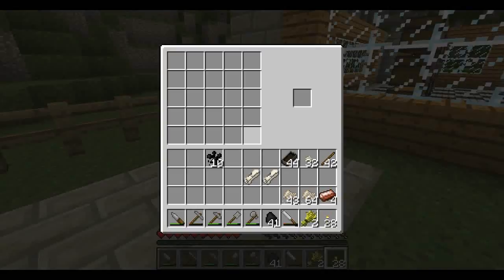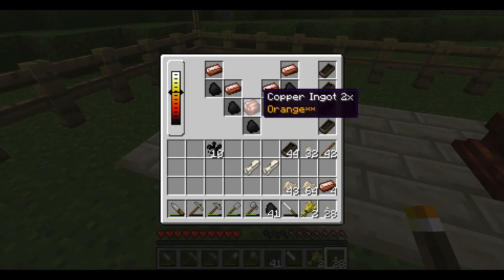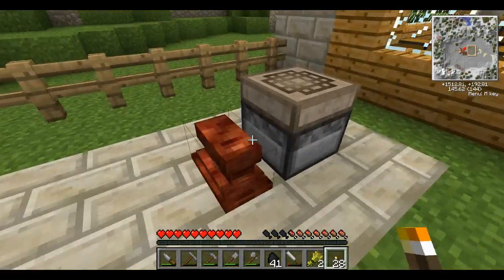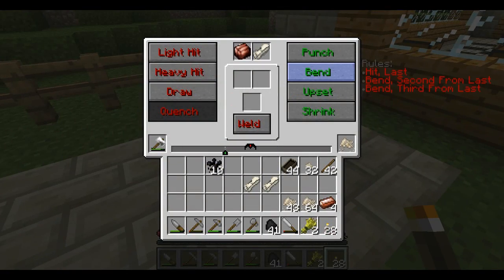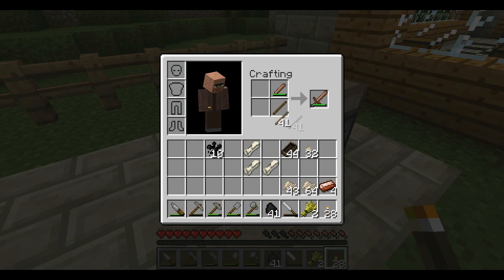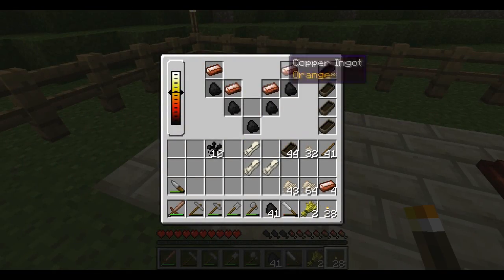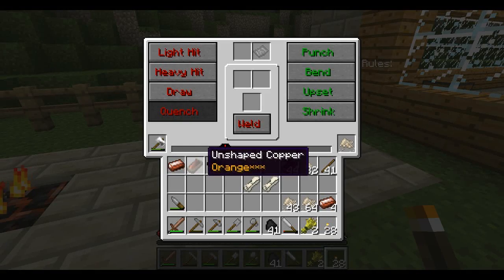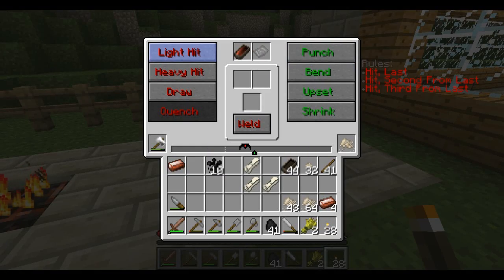Maybe we can do the metallurgy table as well — make some bismuth bronze or something. I think I can do that. Bend second from last, bend third from last, hit last. Okay, so it wasn't perfect, but it was close. And now — voila, copper sword! Get rid of that knife, and then take these out before they destroy something.